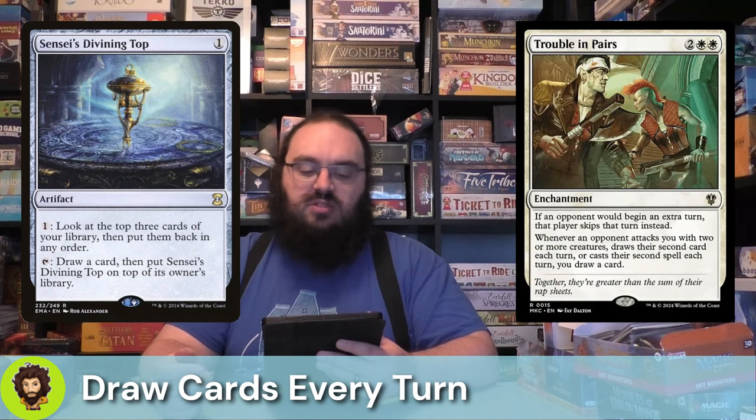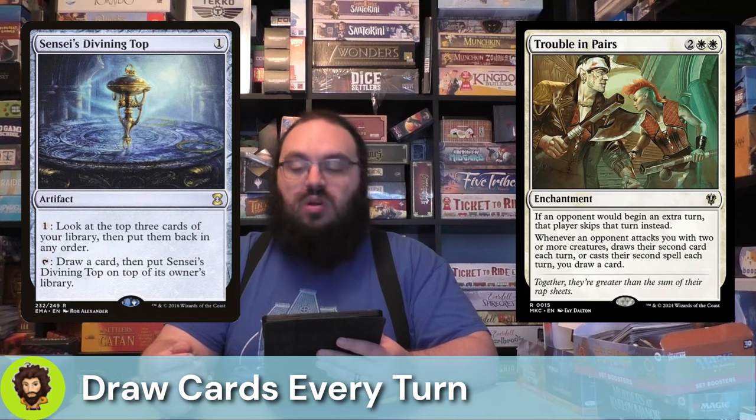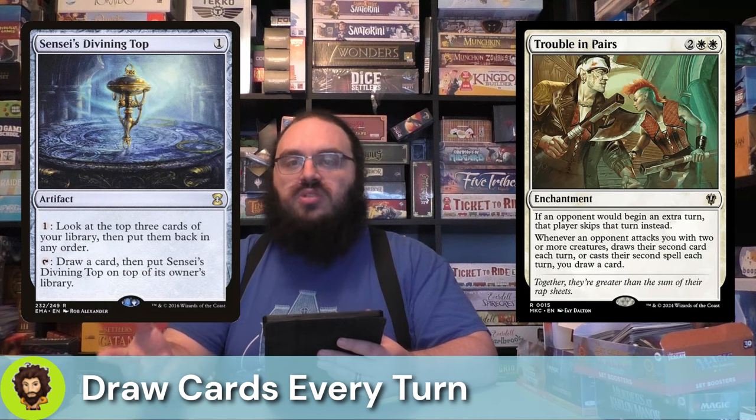Starting off, we're going to run Trouble in Pairs. It's a four-cost enchantment that ensures none of our opponents are going to take extra turns — we love that. Whenever they attack us with two creatures, draw their second card, or cast their second spell, we're going to draw a card. This is a ton of built-in card draw, and I think Trouble in Pairs is really going to let us keep our hand full and hit a bunch of miracles on our opponent's turns.